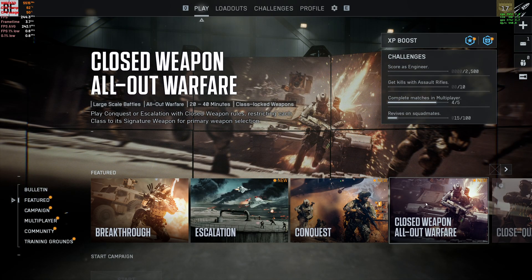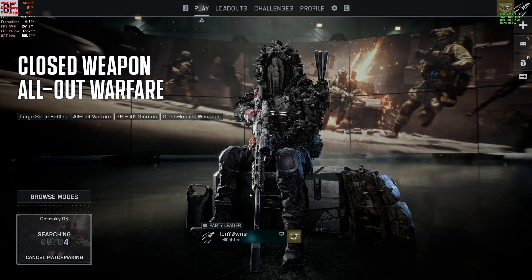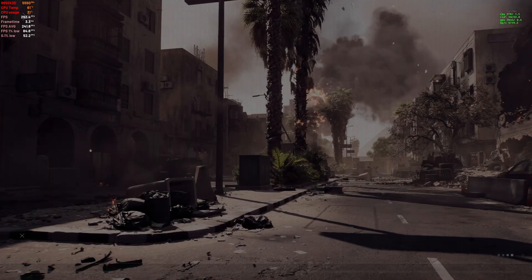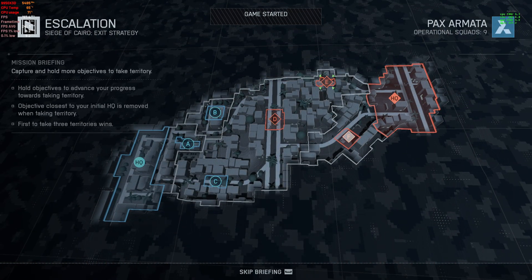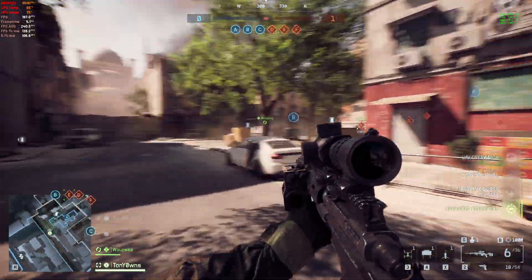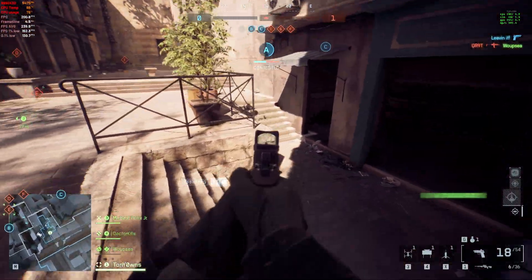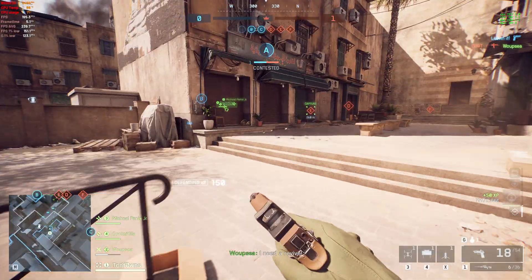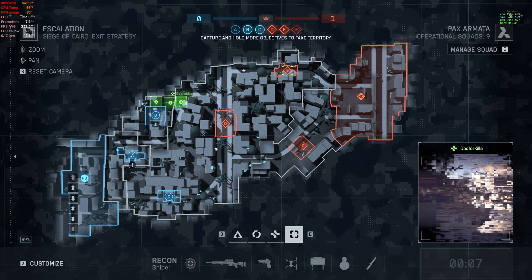Let's jump into some gameplay real quick — you can see I'm running at 50% usage right now. Let's set a baseline. We're getting around 190 FPS with recording overhead. In high contact areas it varies, but we're getting probably like 170 to 200. Let's squad up real quick.